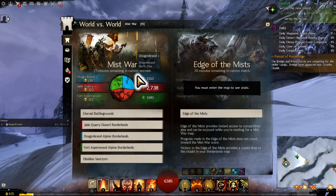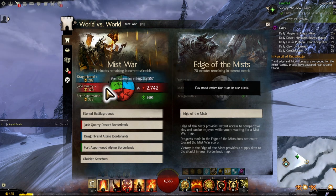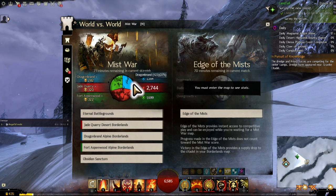This means you'll always play against servers at roughly your experience level, and it helps filter so weaker servers tend to play each other more often. As you can see, there are 71 minutes remaining on the current skirmish. Jade Quarry on the red team are leading, but this resets per skirmish — so even if you're losing the overall battle, there will be times of day where your server is stronger. The team that's leading gets the most rewards.